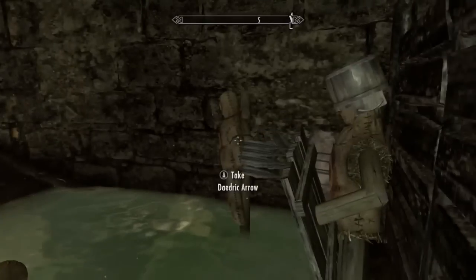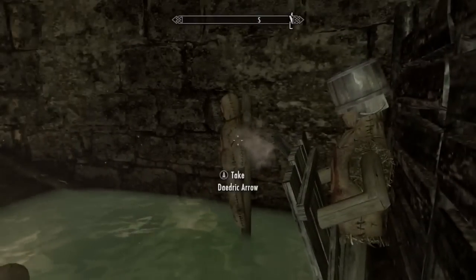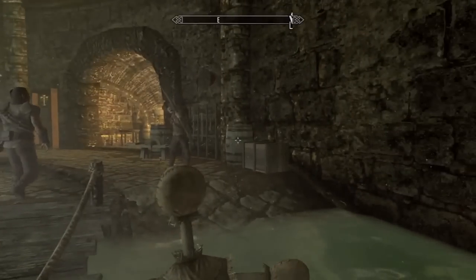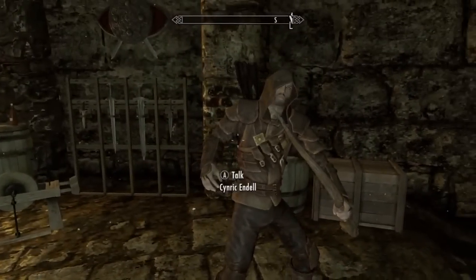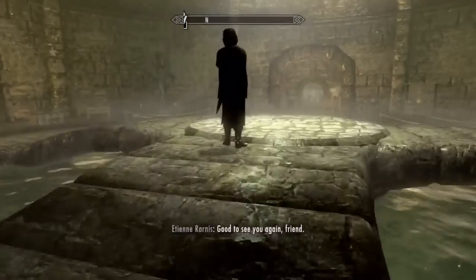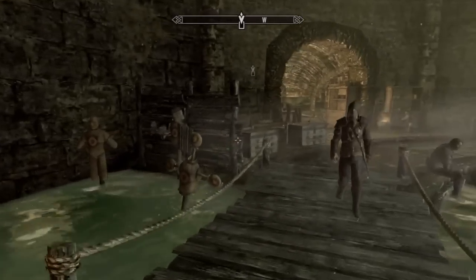What you do is reverse pickpocket the arrow he uses — by default I think it's wooden arrows. If you reverse pickpocket the arrow you want, the next time he goes to the shooting range he'll actually shoot those arrows. For this I picked Syrindel — some random guy I saw. I'm pretty sure most NPCs do it, but whoever's shooting arrows, make sure that's the guy you reverse pickpocket.